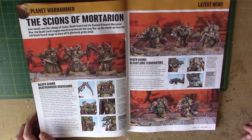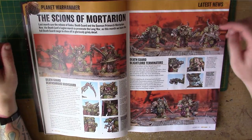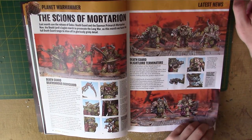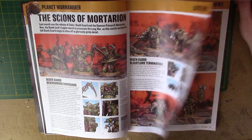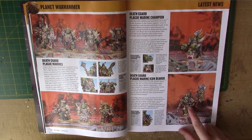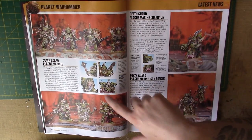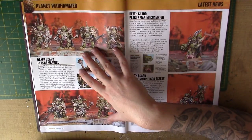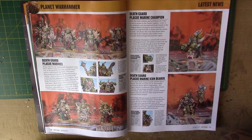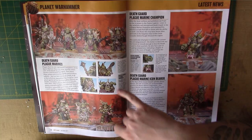We have lots of Death Guard. So we have the Death Shroud, which we've already seen — the Black Lord Terminators, which are currently up for pre-order as I record this video. They're very cool. We have the Plague Marines. The Icon Bearer and the Champion are separate models, £15 each. We've got Plague Marines here — I don't know how many is in the box, but we've got 7 pictured, which is of course the favoured number of Nurgle. It's £30.